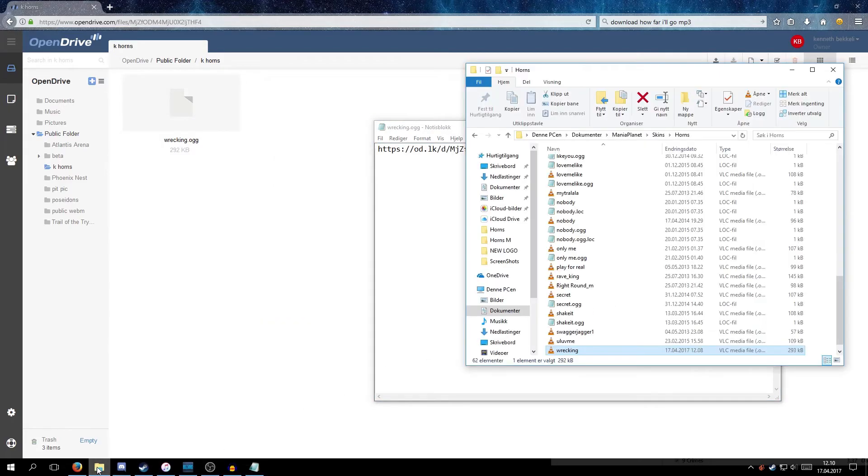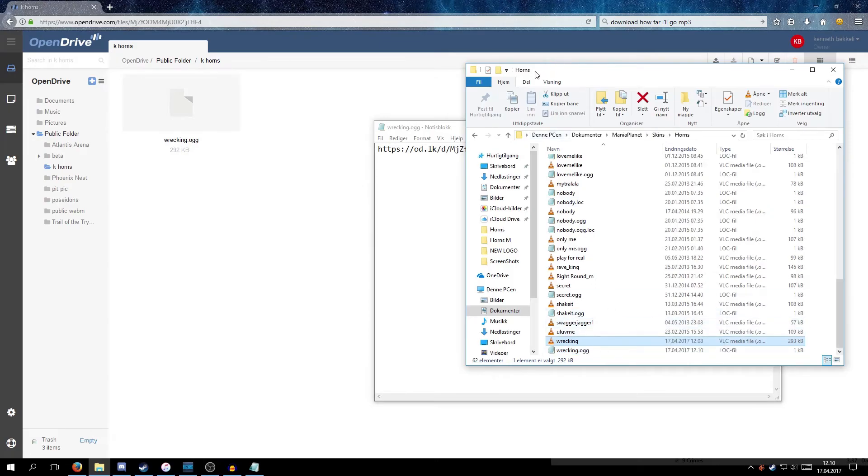Now you can double check that you've done everything correctly by going back into your folder. You can see in the type format of your file it says LOC File — then it should, in theory, work.